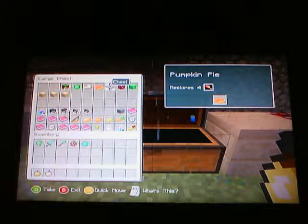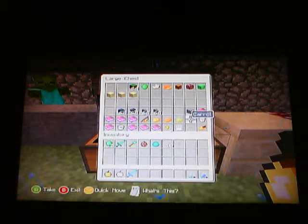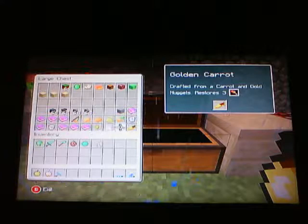Here are the enchanted books. I will show you the new potions. There's a carrot, poisonous potato, baked potato, and potato. Potato does 0.5, baked potato does three, poisonous potato does one but can poison you, and the carrot does two. The golden carrot does three — only really three. And obviously those aren't new, I just had to put them somewhere.